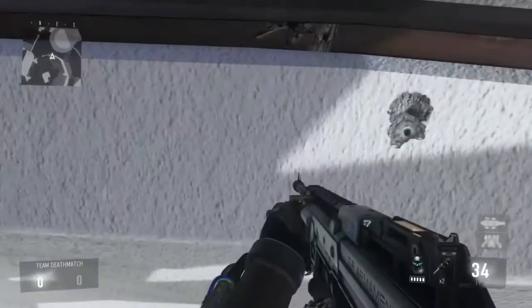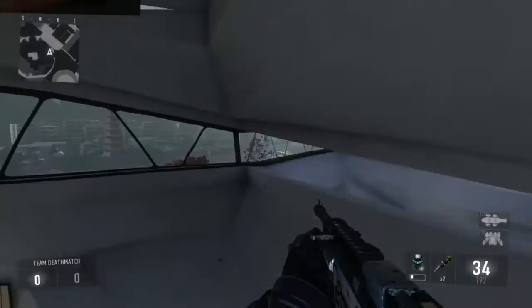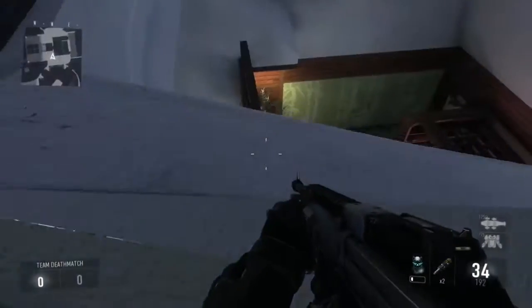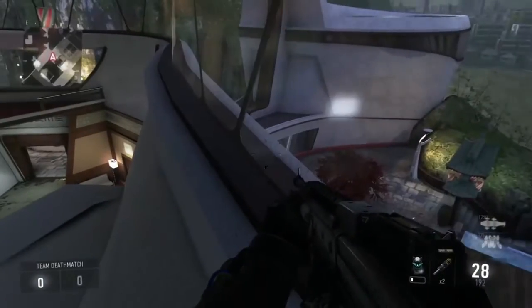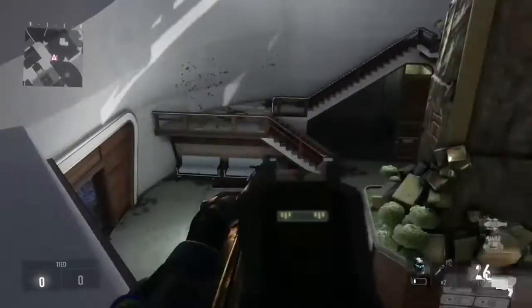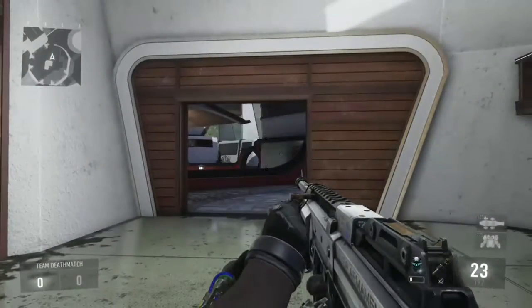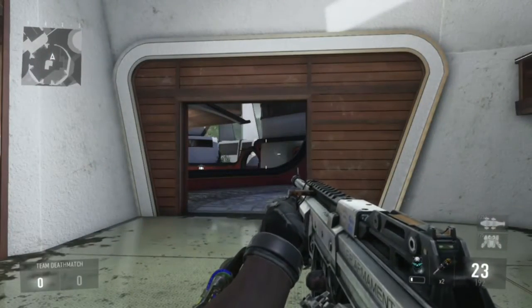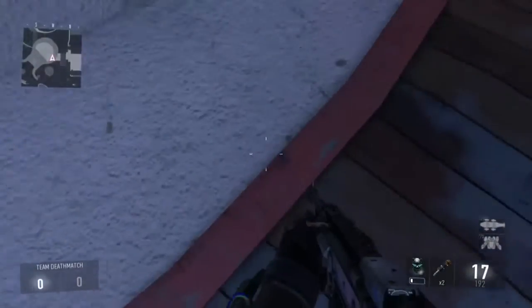Hey guys, it's Sakron coming at you with some cool glitches and spots I found in the map Retreat. The first one you just saw is a pretty cool one — it's not that hard to get into. You should have an easier time getting this spot in online, whereas the other spots I showed you are going to be pretty hard because people will kill you fast. But if you do exactly what I've shown you, you can probably get it on the first try in online.